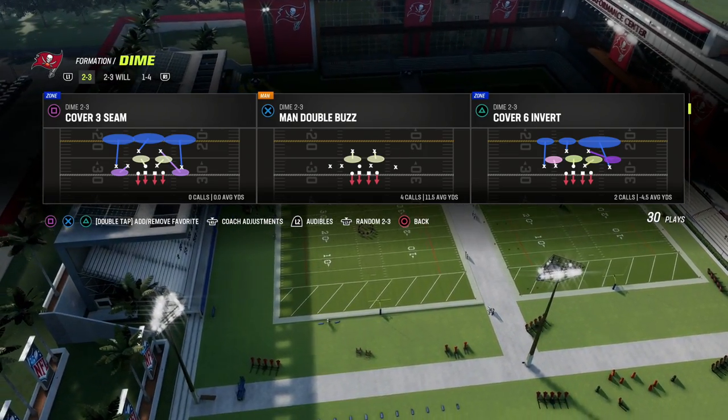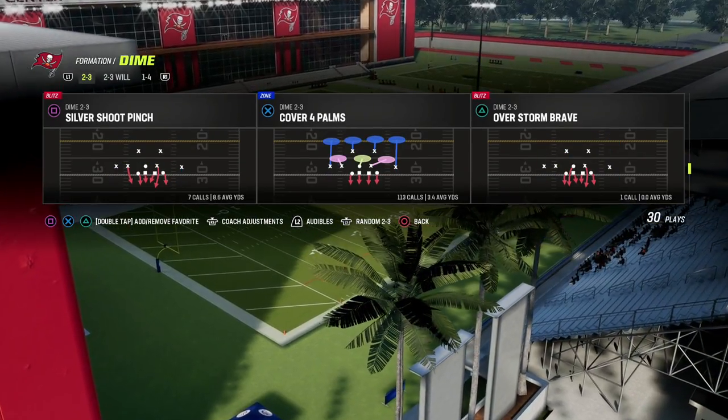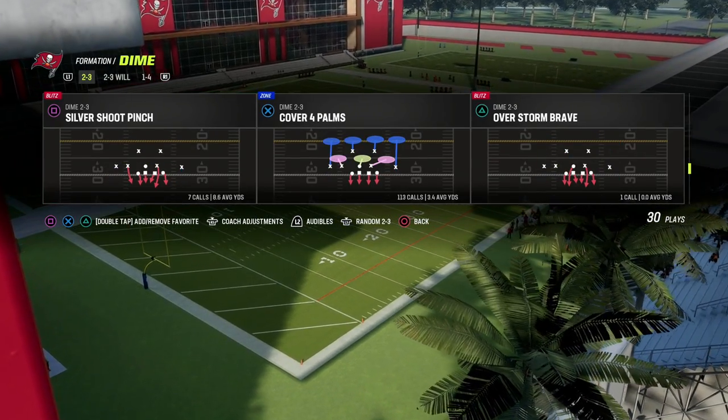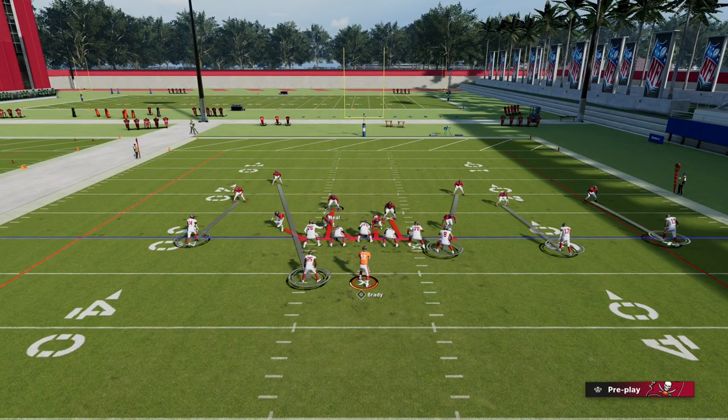We're going to take a look at this blitzing concept out of the Dime 236 and use the play Overstorm Brave. There is something unique about this play — when you call it, this linebacker on the left side is going to pinch into the middle of the field.